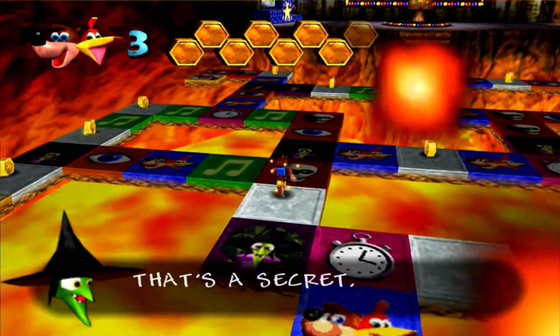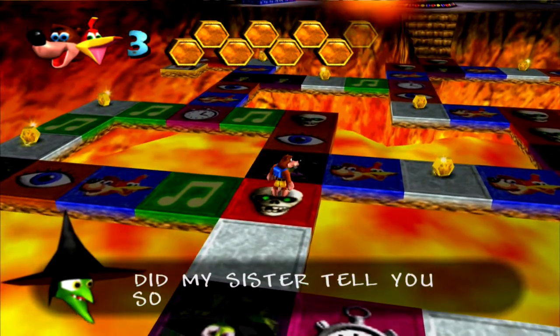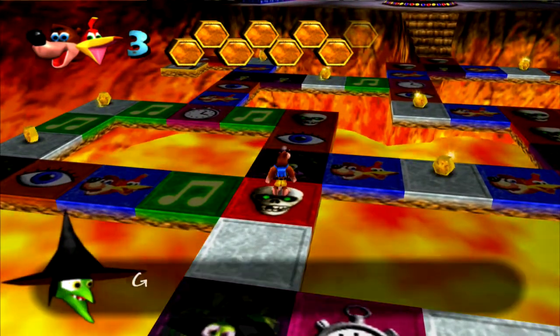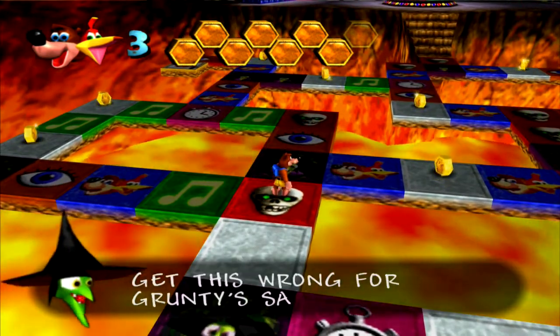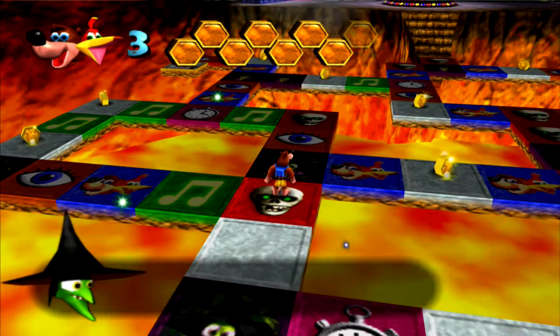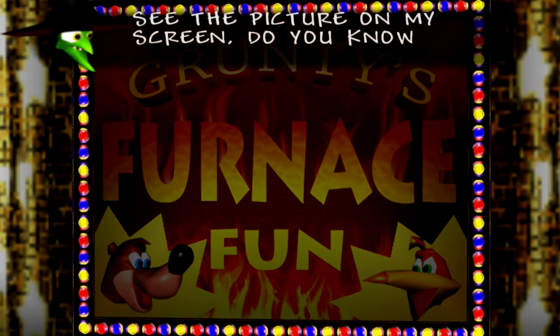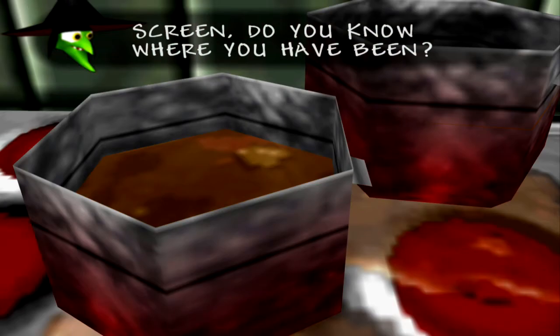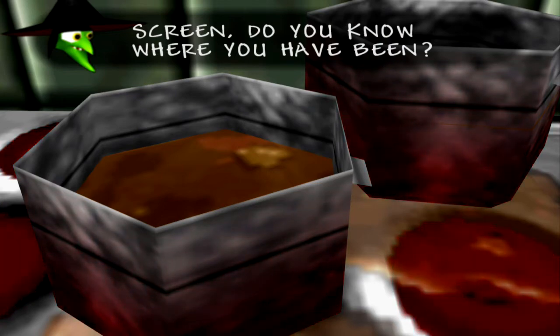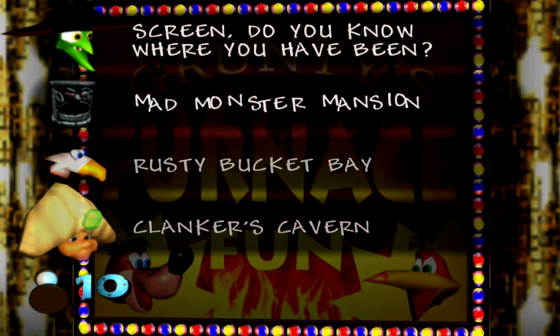We've got a forced death square. 'Get this wrong for Grunty's sake — then a lava bath you will take.' 'See the picture on my screen, do you know where you have been?' This is Rusty Bucket Bay — it's in the kitchen. I do know where I've been. That is Rusty Bucket Bay. To the wonderful sound effect of Aerie the Eagle. Which way do we want to go? I really want to avoid the death ones.